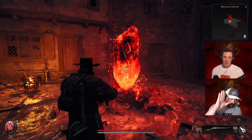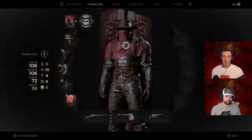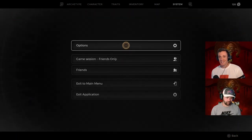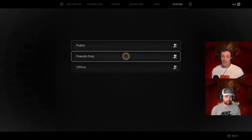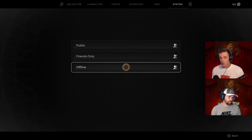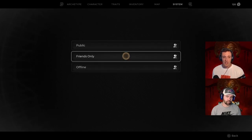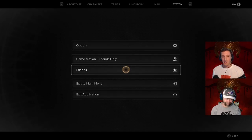So we've got Travis over there playing with me — he's going to be joining my session. The only thing you have to do is go to the main menu, go to System, and once you're there you can select whether you want random people joining your session or only your friends. You can go to Public, which allows people to jump in, or Friends Only, or Offline if you want to play solo. We're doing Friends Only.